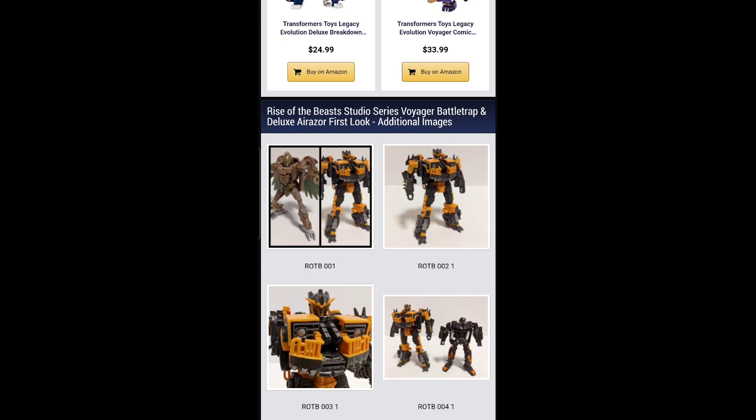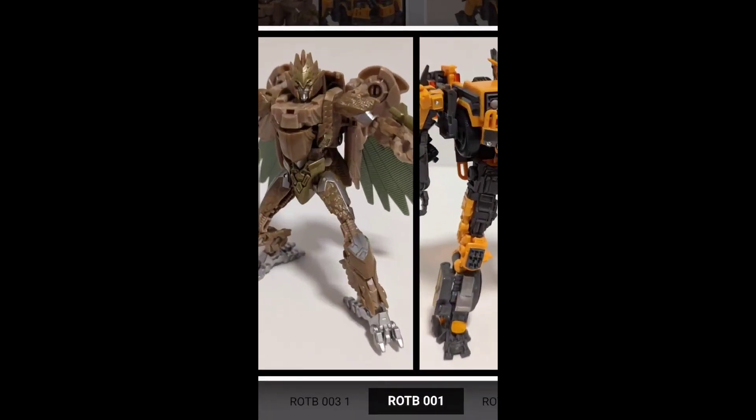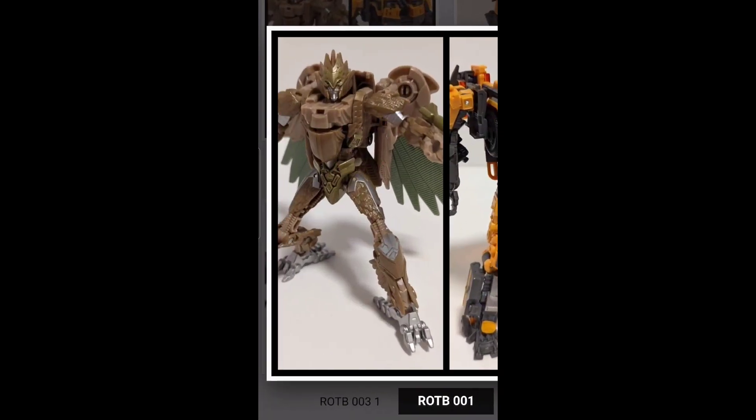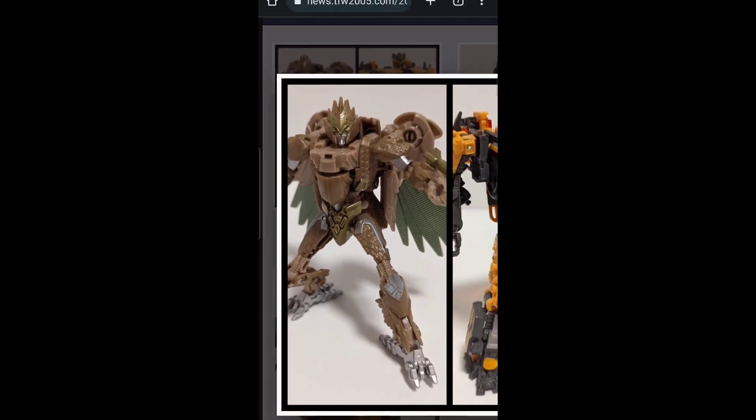So that one from last week must have been the basic class Deluxe from those leaked listings last year, and this one seems to be the Studio Series because it has more articulation — the ankle pivot, waist swivel — better legs, and probably a head too. It looks like it's a remold or shared engineering from Kingdom Airazor.